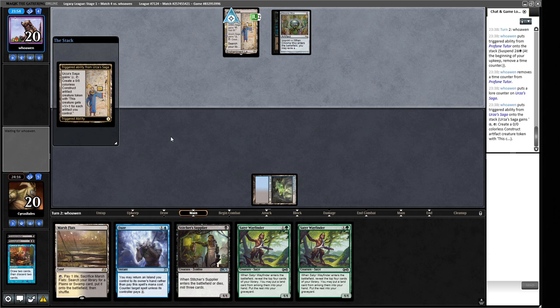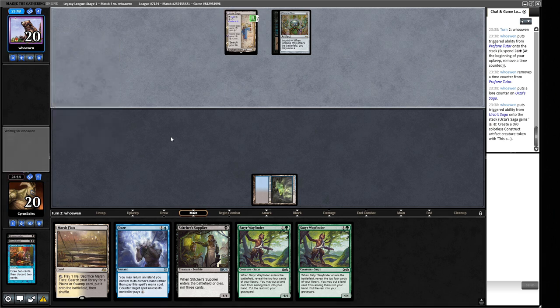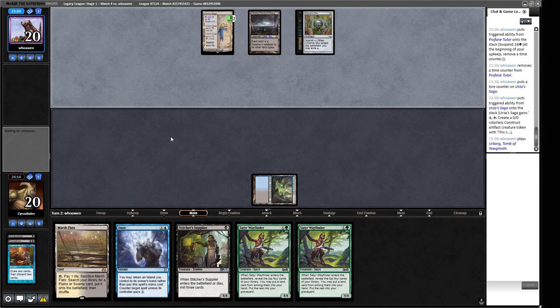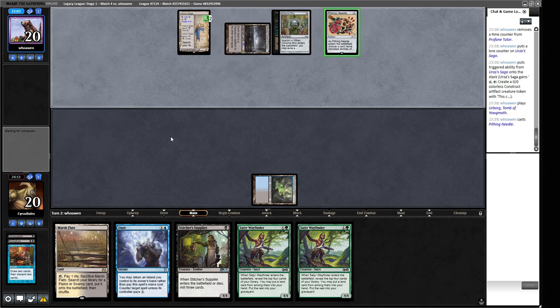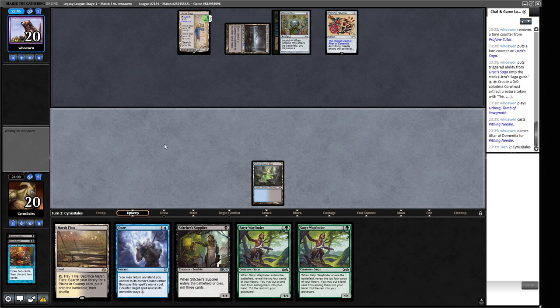We're not going to be able to Daze this when it comes off. This could be Monoblack Painter using Profane Tutor to find Painter and then using the Grindstone. And Urborg — that certainly helps us out a little bit. We can use our Marsh Flats just as black mana and then crack them later for landfall. Appears they're playing a Pithing Needle — what is this going to name? Is it going to name a Fetchland? Altar of Dementia — okay, so that is the combo card that's not actually in our build of the deck today. Interesting.